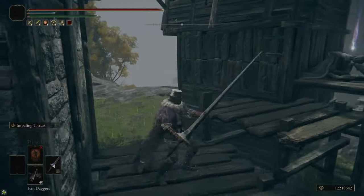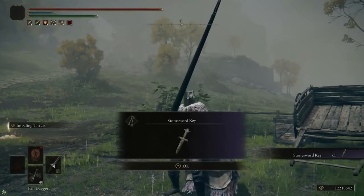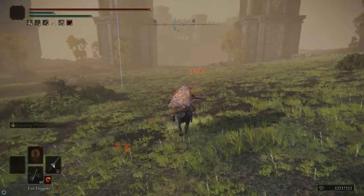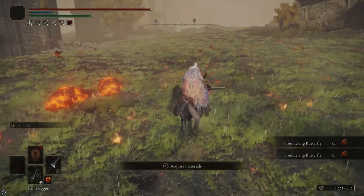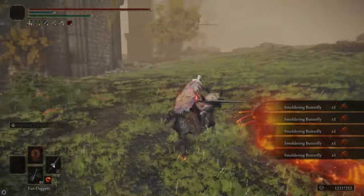We're also going to need four Stonesword Keys for this guide, so I headed over to the Stormhill Shack to the west and grabbed the Stonesword Key there. While in the area I also grabbed a bunch of Smoldering Butterflies, which we're going to use to craft fire pots, because there are a couple enemies we're going to kill that are weak to fire — having fire pots will make it a lot easier. Right next to where we grab the Golden Vow Ash of War there's a little patch of fire that has eight Smoldering Butterflies and two magma slugs next to it.